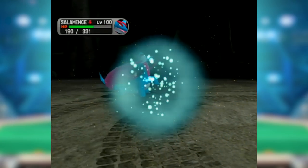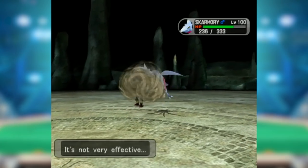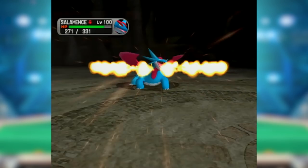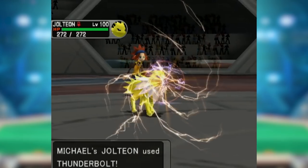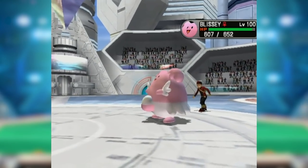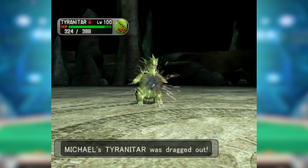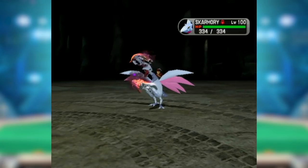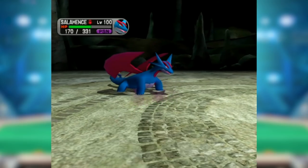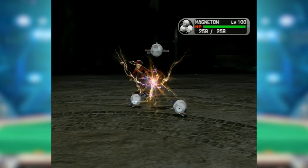Most sets now ran Toxic and either Protect or Rest to stall, instead of boosting with Curse, which was especially effective against spinners like Claydol and Cloyster trying to ruin Skarmory's carefully laid plans. Skarmory and Blissey formed such an intimidating defensive core that they became almost a meme — 'Skarm-Bliss.' With Blissey's cleric abilities and its ability to tank nearly every special move in the game, the duo could wreck unprepared or crippled teams. Rest Talk gave additional survivability for near-guaranteed Spike setup.